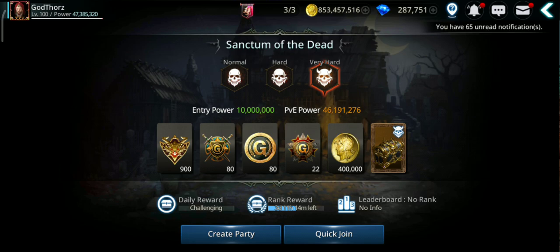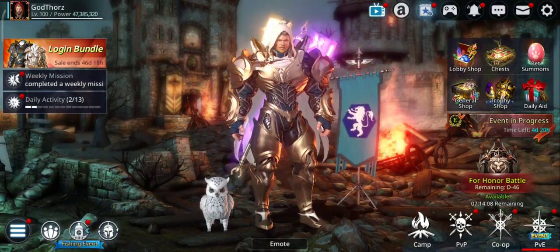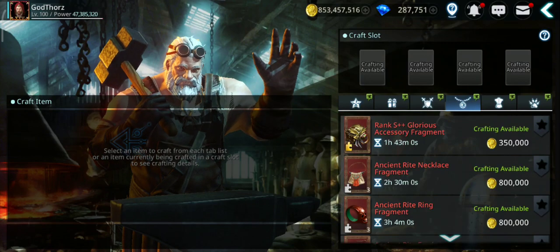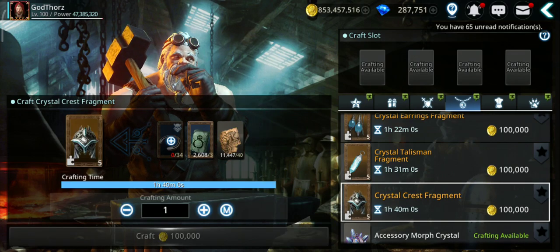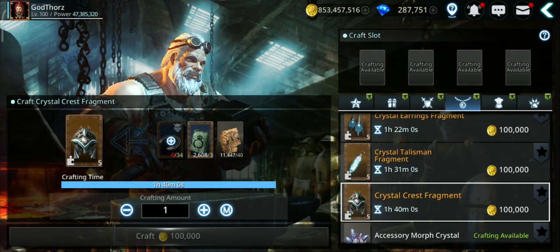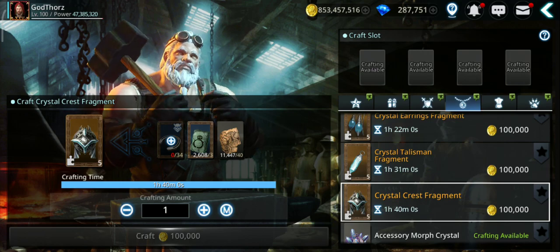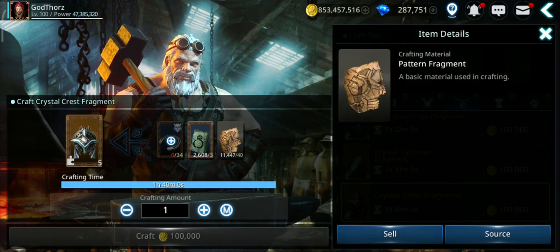Farm Sanctum of the Dead - you can also do the other immortal rides but this one is the best for accessories. Now let's go to crafting, because that's another way to get them. Go to Blacksmith and craft, then go to the accessory tab.